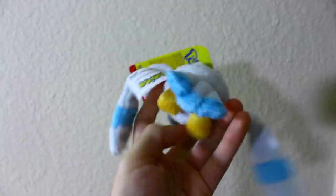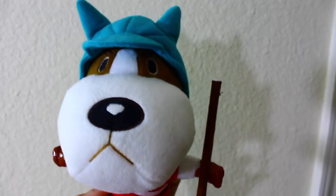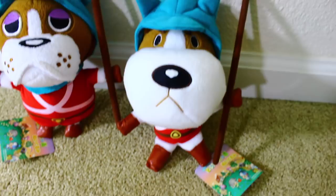Jax-Pacific Wynaut — I have two. Here is Copper number one — this is the used condition Copper, as you can tell because his pole is chipped. And here is Booker number one, made by Sanei, also in used condition. And here are the same plush but with their tags and in practically mint condition.